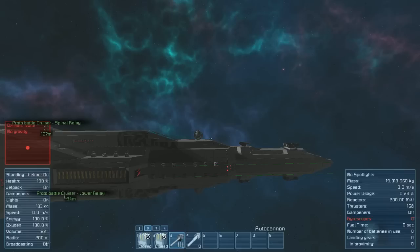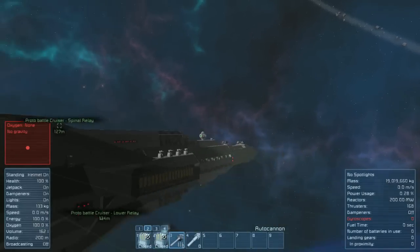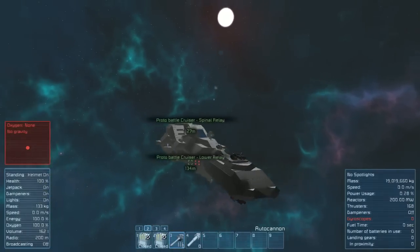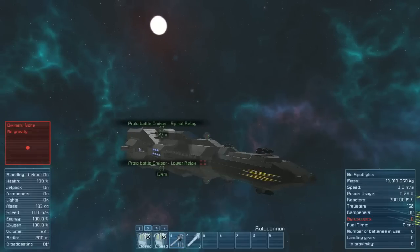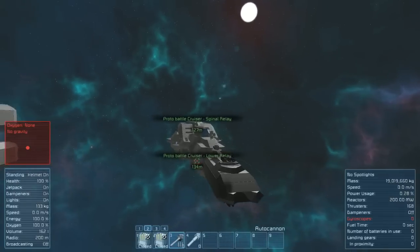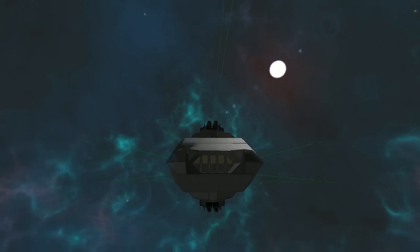Of course you can change those settings however you want, but basically those Gatling turrets are going to be your defensive turrets — they already cover most of the hull, which will give you a lot more survivability. So your primary weapons are going to be what's up in the nose section: autocannons and the main turrets. If you come up here and open up both of our seals, you'll find what we've put inside the actual nose here.